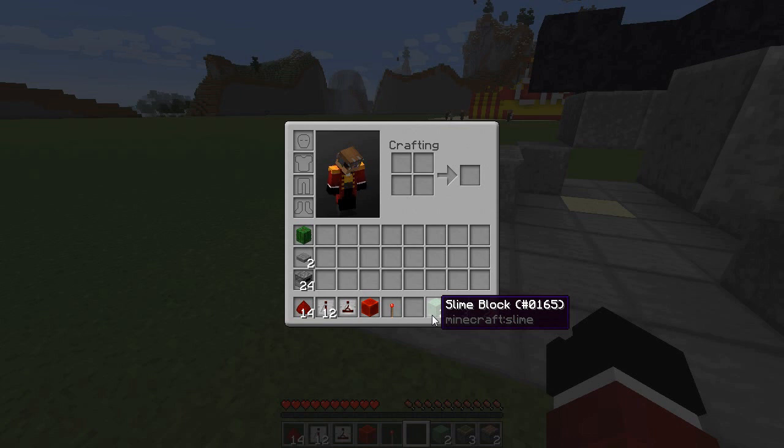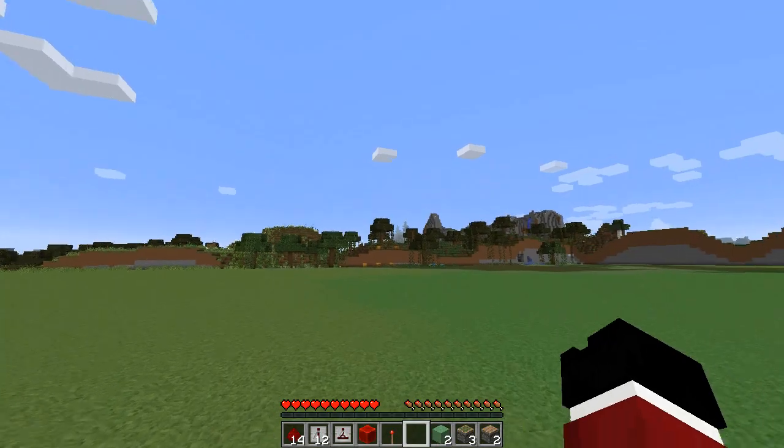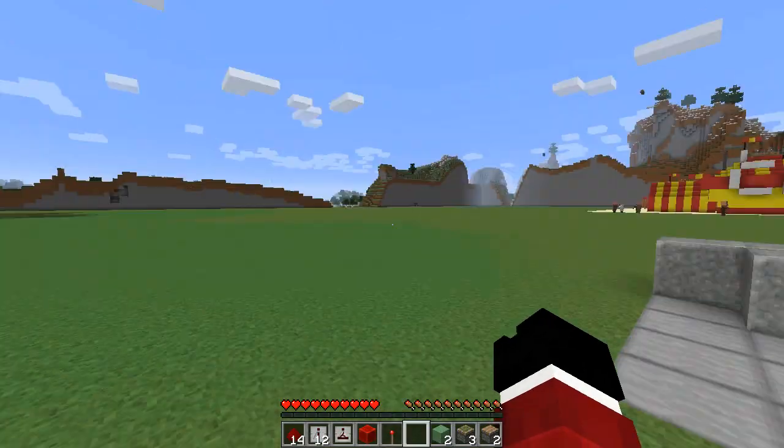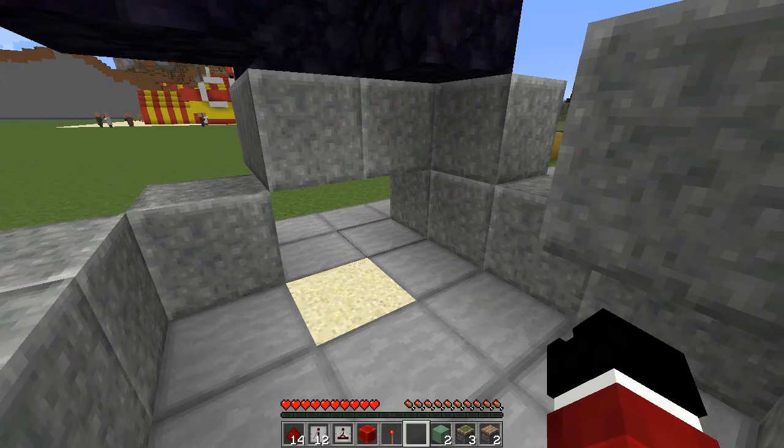Obviously, instead of doing the elevator, we're going to want to do two slime blocks for this. Three sticky pistons, two regular pistons, 24 furnaces — aka 24 immovable blocks by piston and slime block standards, at least. One stone pressure plate. And then of course, cactus. Now we're going to place these guys last because they're just going to get in the way for the time being. So kind of just follow along with me.